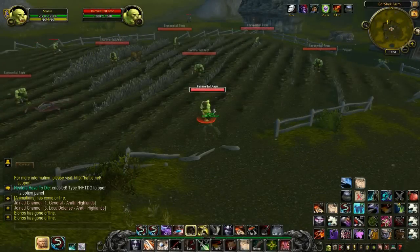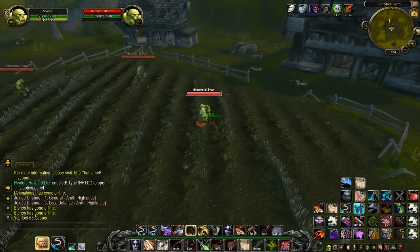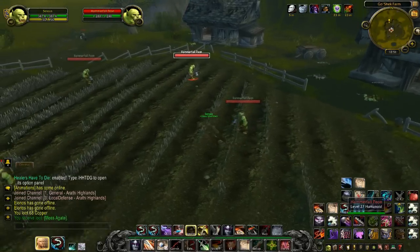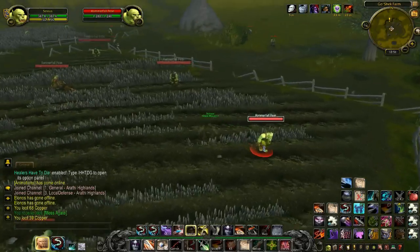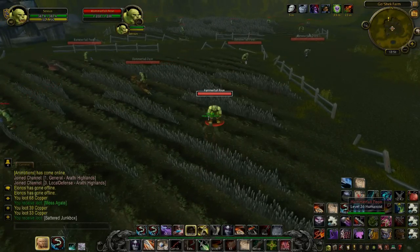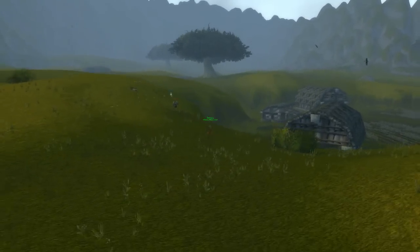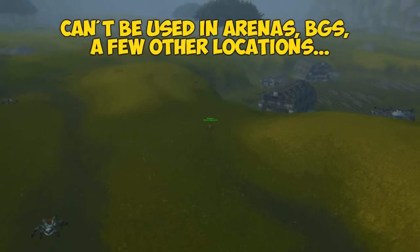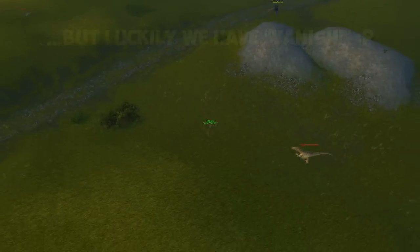Here's how the item works: you need to pickpocket humanoids in order to get the buff that allows you to use the item. The buff does stack, so the more humanoids you pickpocket the more uses you'll get out of it. As for the maximum number of stacks, I'm not sure — I'm assuming it's 99, but feel free to correct me. The item can't be used in arenas, battlegrounds, or on the Isle of Thunder, and it also can't be used while in combat.